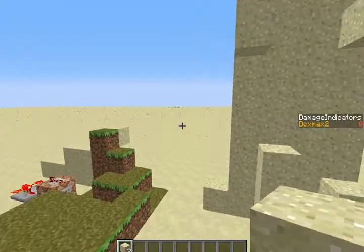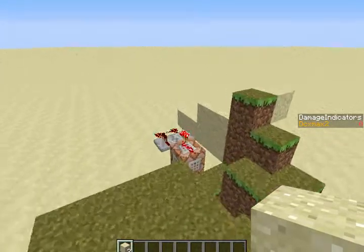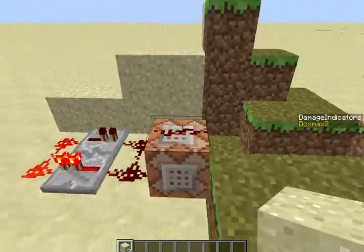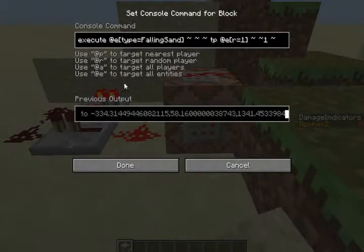I have a command block here that's actually letting this happen. So if I come down here and walk down here — the way this is working is it's constantly looping the command to execute any falling sand entity. The way we do this is execute at E type equals falling sand, and we get that falling sand to run a command relative to itself. The command has to TP at E radius equals 1, so it's telling for any entities from a radius of 1 — which would be the falling sand entity — one block up in the air.